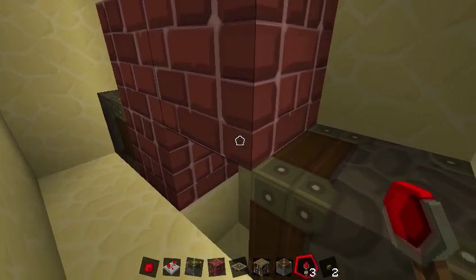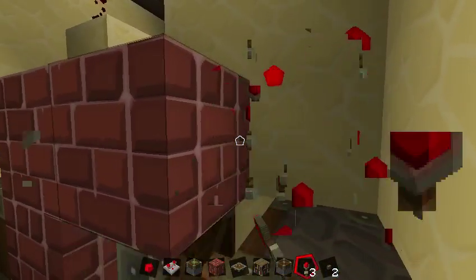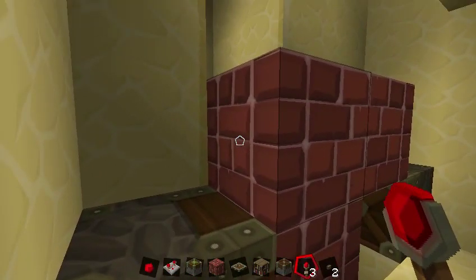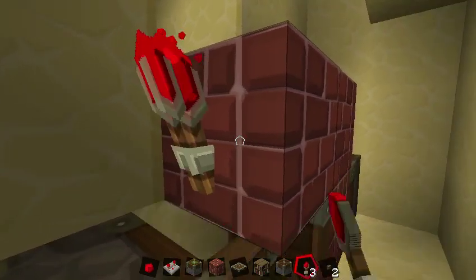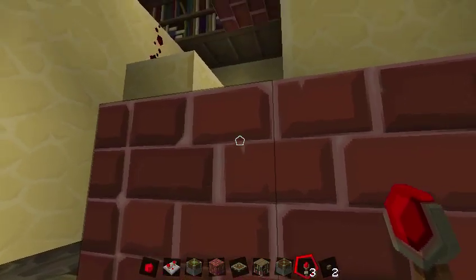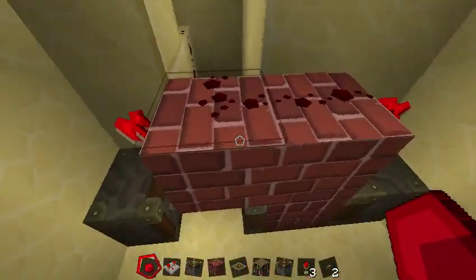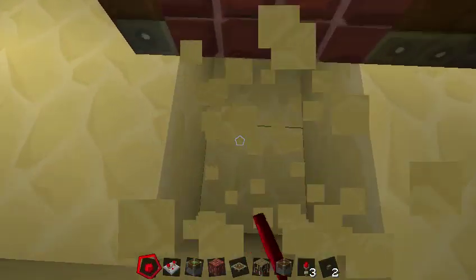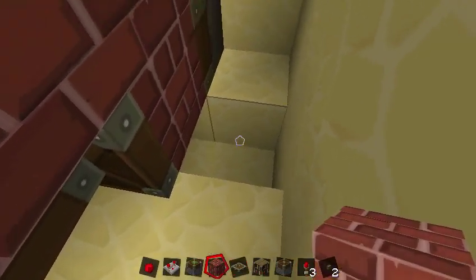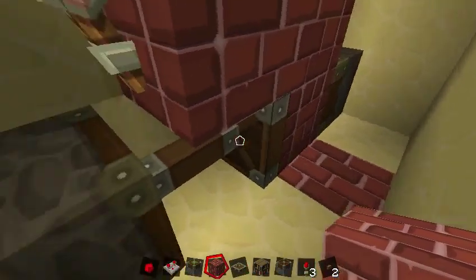Now we're going to put in our torches. You want one on the end here, and one on the end here, and then you're going to need some redstone dust across the top to hook it up like that. And then under here you want to stick a torch and make sure that block's there — so when this block is over it, it's all covered up.